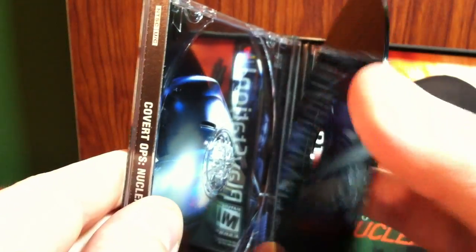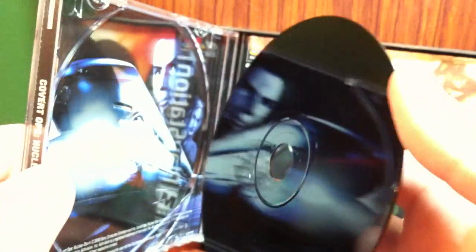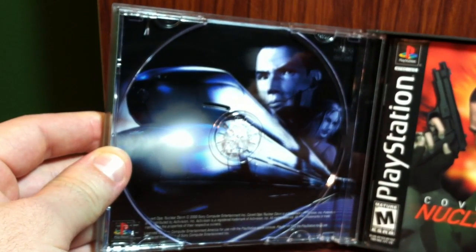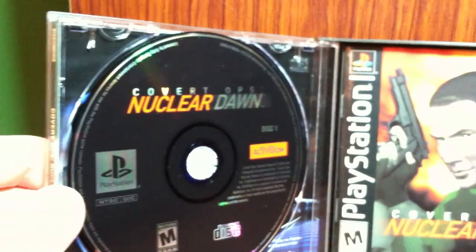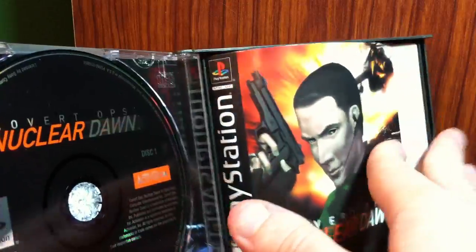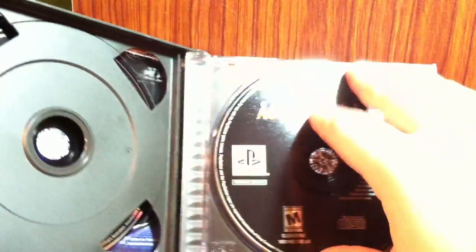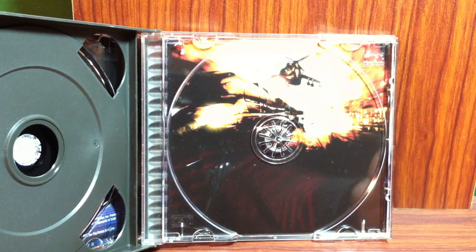So there's the back of the disk — it's just a black disc. And there's some artwork from the game. Pretty plain disk. And some artwork back there with an explosion, and there's a helicopter.